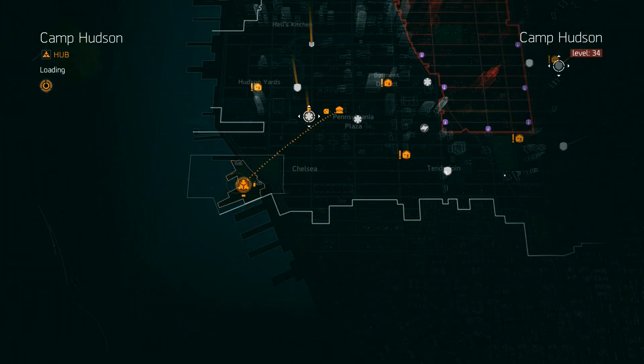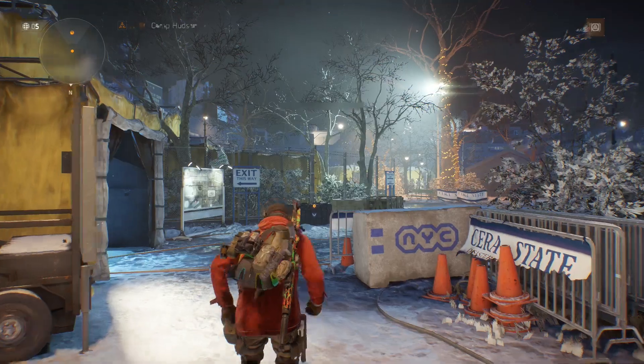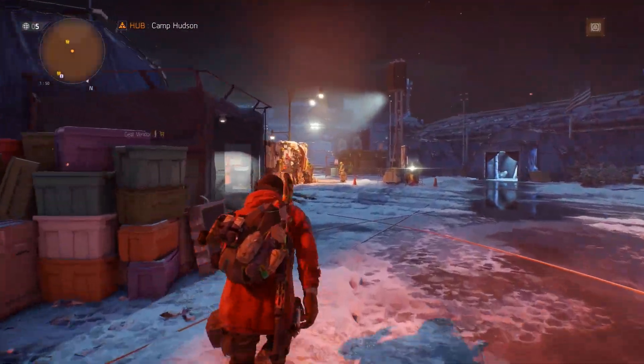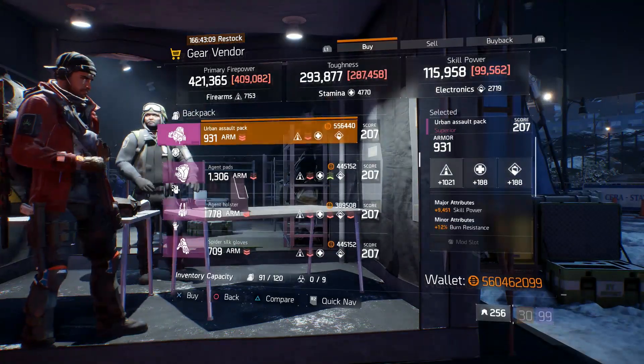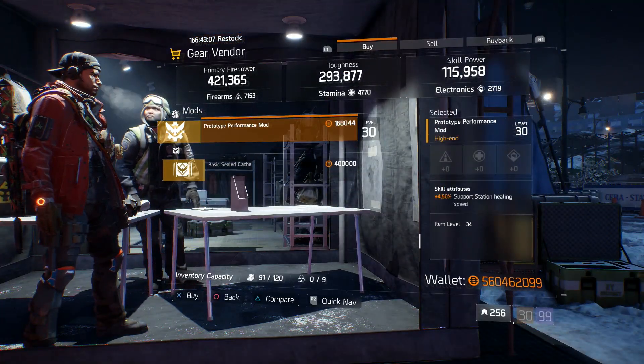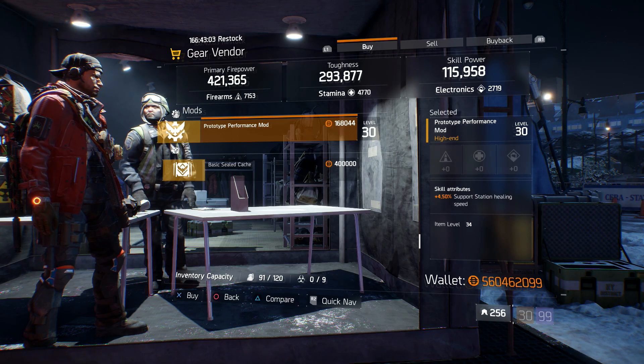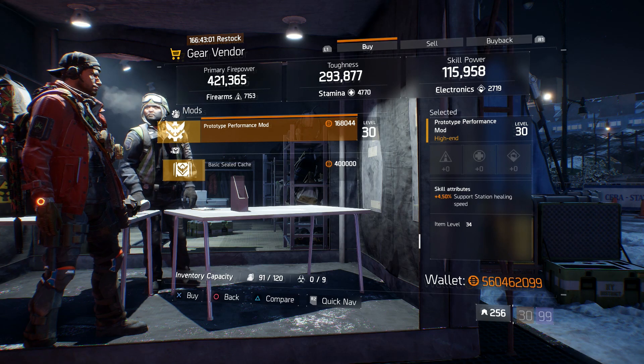Next, we're going to be heading on over to the Camp Hudson Hub. Over in the very back, you can find yourself a very nicely rolled healing station mod. This thing has 4.5% healing station speed, so for all you out there trying to better your reclaimer builds, this little mod here will do just that.